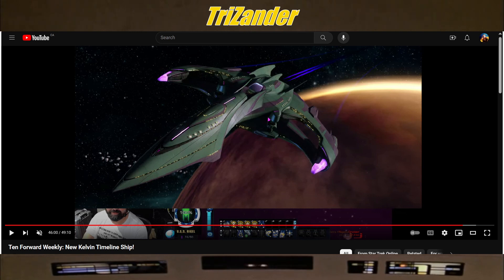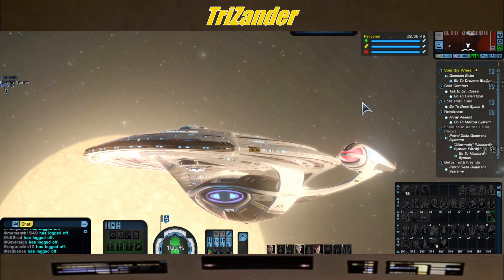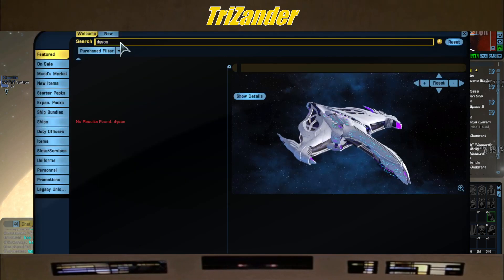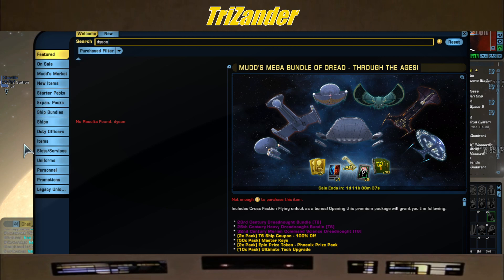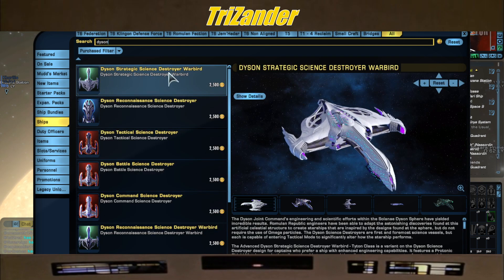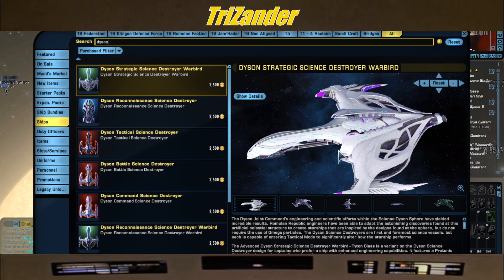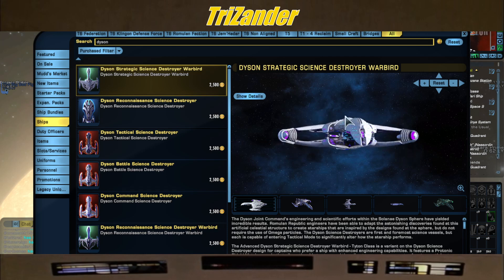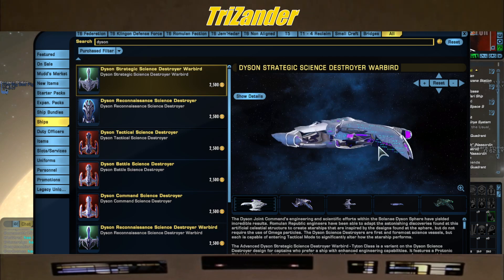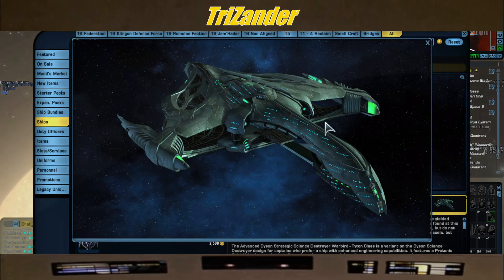We're going to quickly go over these on the store bridge just in case some of the new captains aren't sure which ones we're talking about. Here are the original three Dyson ships released when the Dyson arc came out. This is the Romulan one, which I thought looked pretty cool and even to this day looks pretty good. These are more science-based ships, but of the three, this was the better looking one — just more slimmed down and futuristic-looking, like a Defiant. Once you put the green color on it, it looks a heck of a lot better.